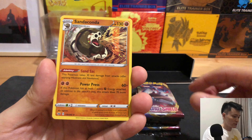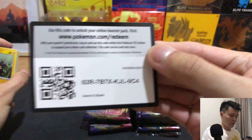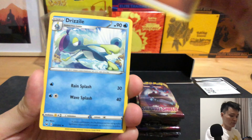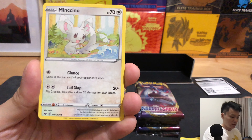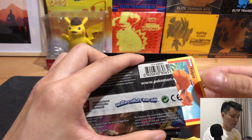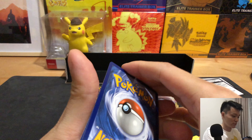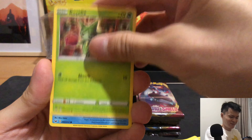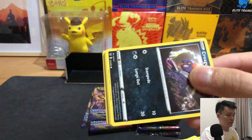Silicobra, Mincino, Rawlet, Yamper, and Arcanine — of course we are still on the hunt for the Zacian and the Secret Rares, which is the gold version. At least give me the Full Art form, you know, just to make up for the box. And so far, no hits yet.